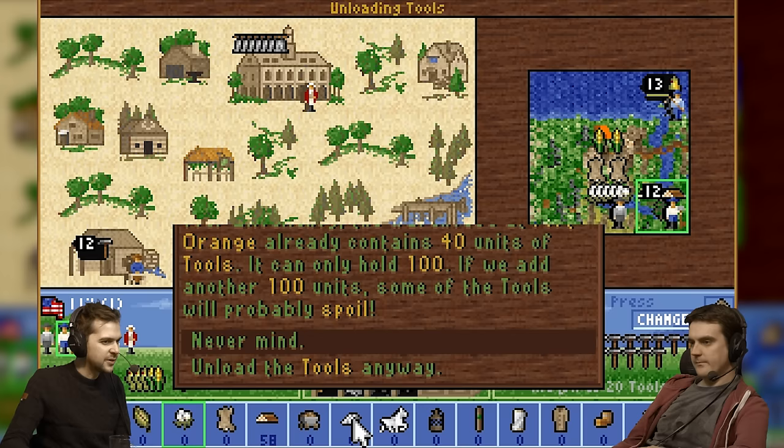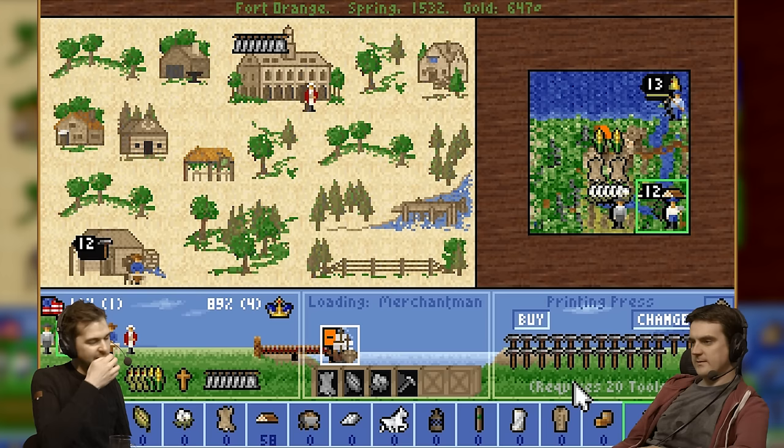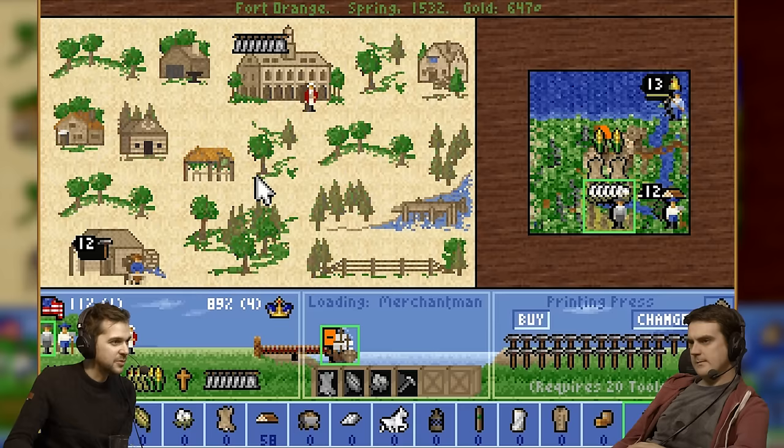So we probably want to drop our tools off. Unfortunately I don't have enough space so I go over the limit. I don't think there's anything else to carry, so I'm just going to put 40 back. This building requires 20 tools — a lot of these buildings require tools. Does it use them up? Yes. So we want to be a little bit careful with that. Should we build a warehouse to hold more stuff? That will be the next thing we build.